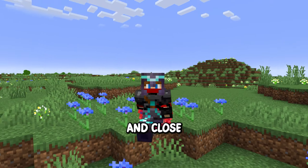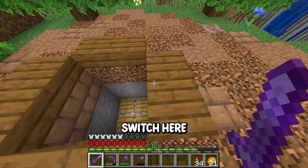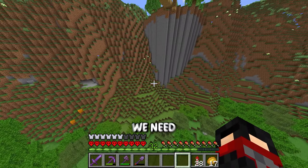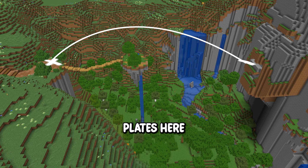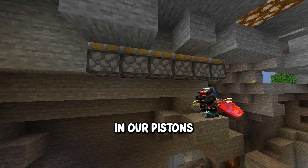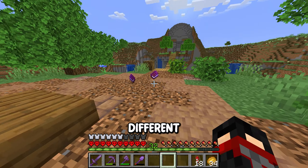This area is so sick, but now we need to work on making his eyes actually open and close. First let's build up a viewing platform. If we make the activation switch here, by the time we run over to the island it'll be activated. So we need to dig a trench from our pressure plates to inside Notch's head, put in a simple redstone line, place our pistons and our water.